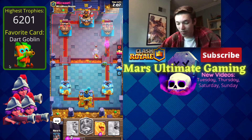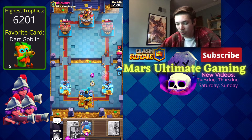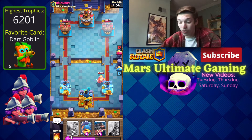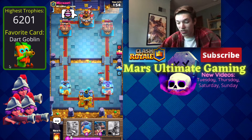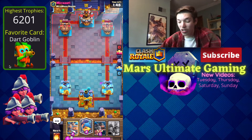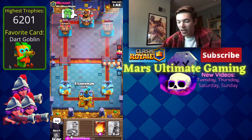We cannot lose this game. He's going to Royal Ghost again, so we're going to Heal Spirit. We can't defend that Royal Ghost with anything else because we're going to need our Fisherman for his Hog Rider. Even if he goes in for a Hog in this lane, we're still going to activate King Tower.